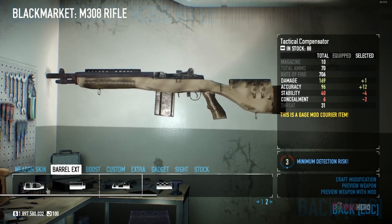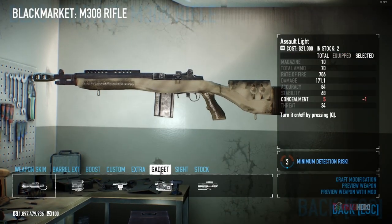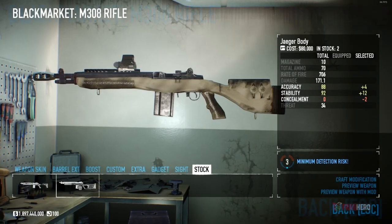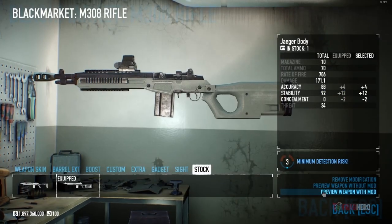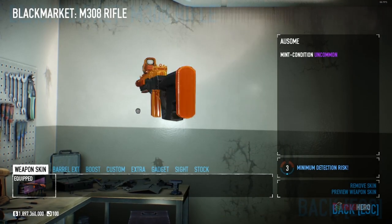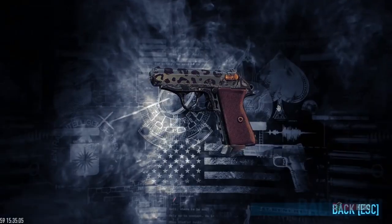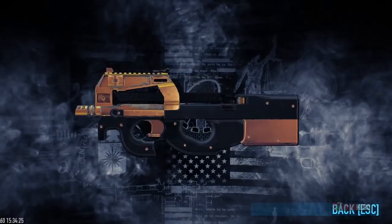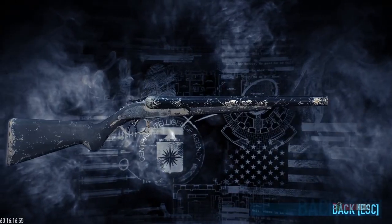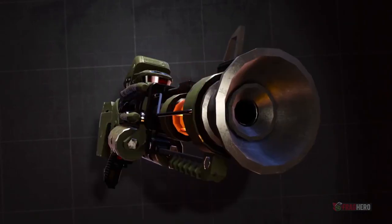Weapon modifications are a type of unlockable attachments that can be installed on a weapon in order to affect its default stats. Most modifications have a combination of positive and negative effects that change the final characteristics of your selected gun. Many of these alterations are compatible with a large array of weapons, with items such as barrel extensions, gadgets and sights being available for most guns and rifles. A fan-made mod named Goon Mod allows for more aesthetic customization of your Payday 2 arsenal.